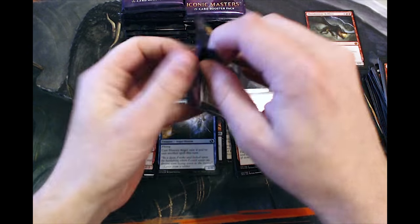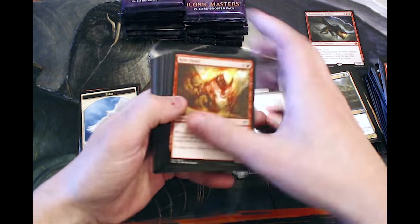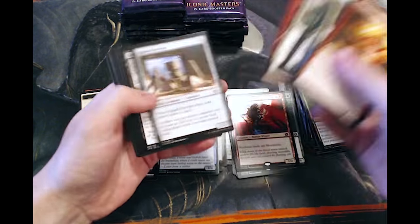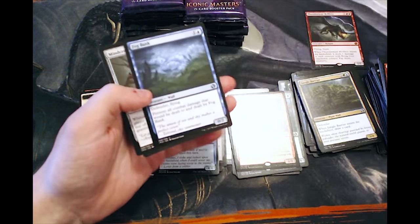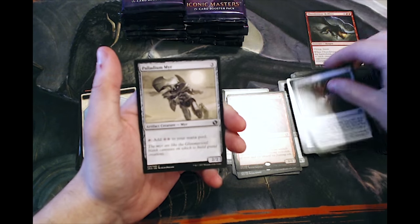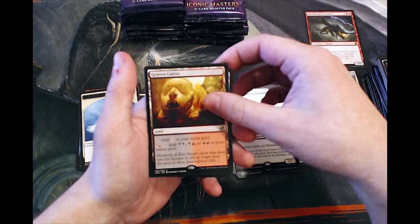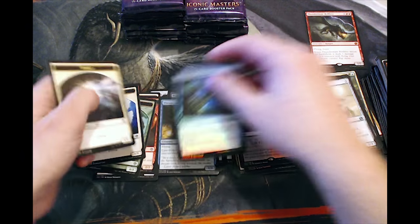Obviously in foil it's worth quite a lot more. Fog Bank's good, as well as a Mindcrank, and Palladium Mirror. This is actually a decent land — it's like a $5 land, I think. Not great, but it's okay.